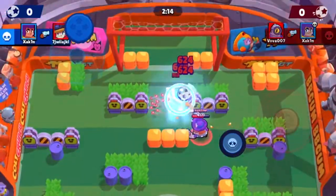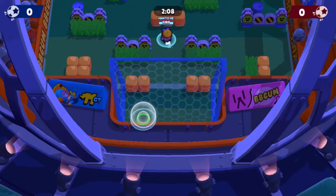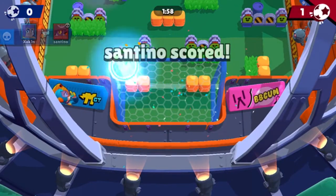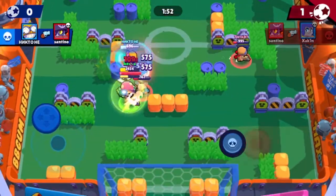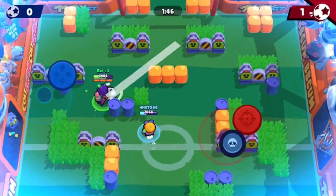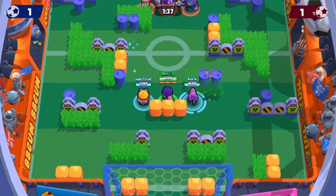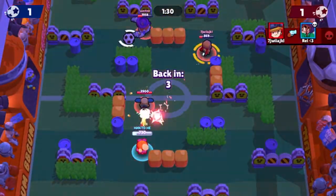Here I'm playing Brawl Ball — it's like football. It's another event which you can play. You unlock events as you go up, but you unlock them quite quickly. All of the characters have different names — that's Daryl, Rosa, Colt, Nita. Those are their character names in the game. Nice — I bagged one for the team! In the top you can see we're blue, we've scored one goal and they've scored one goal. It's all to play for.